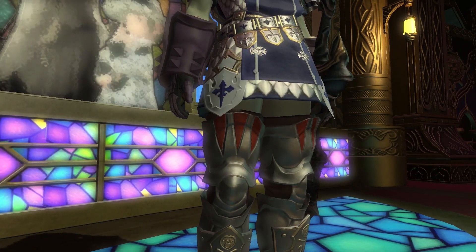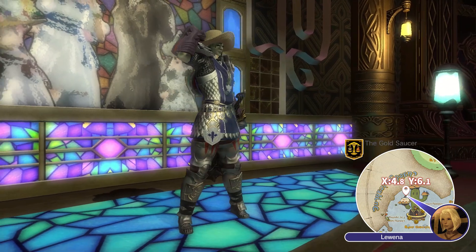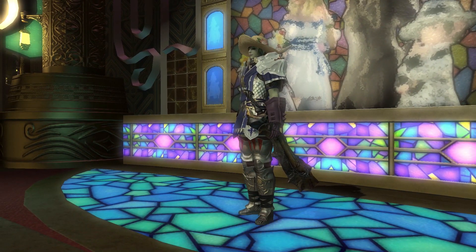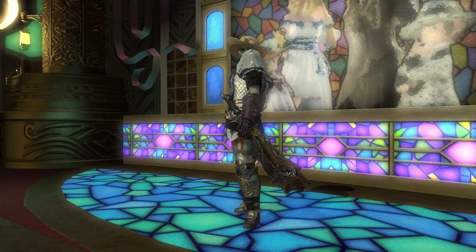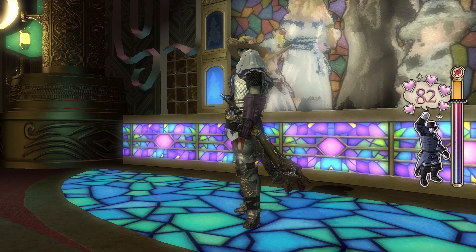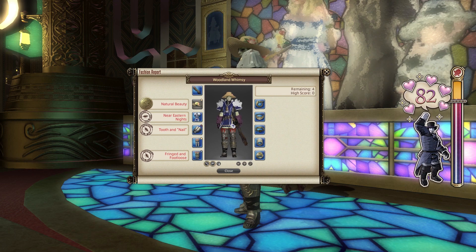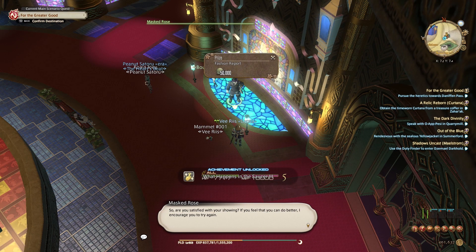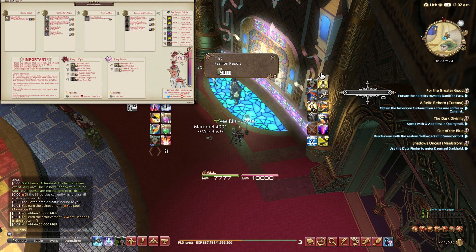Another cool feature of the Gold Saucer is the weekly fashion report. You'll unlock it by doing the Passion for Fashion quest from Lewena, and she'll forward you to the Masked Rose, who will once a week have a particular theme you'll need to fulfill in order to get a good fashion review. Basically, you'll need to get some gear or dye your existing one, then present yourself to the Rose. Scoring an 80 out of 100 will award you with a whopping 60k MGP a week, and by getting a score of 100, you'll also obtain the Fashion Leader title. The Final Fantasy subreddit always has a weekly topic listing appropriate items and their sources, and you can also follow Kayoku Star on Twitter, who diligently publishes fashion reports every week with all the items you need for the perfect score — link is in the description.